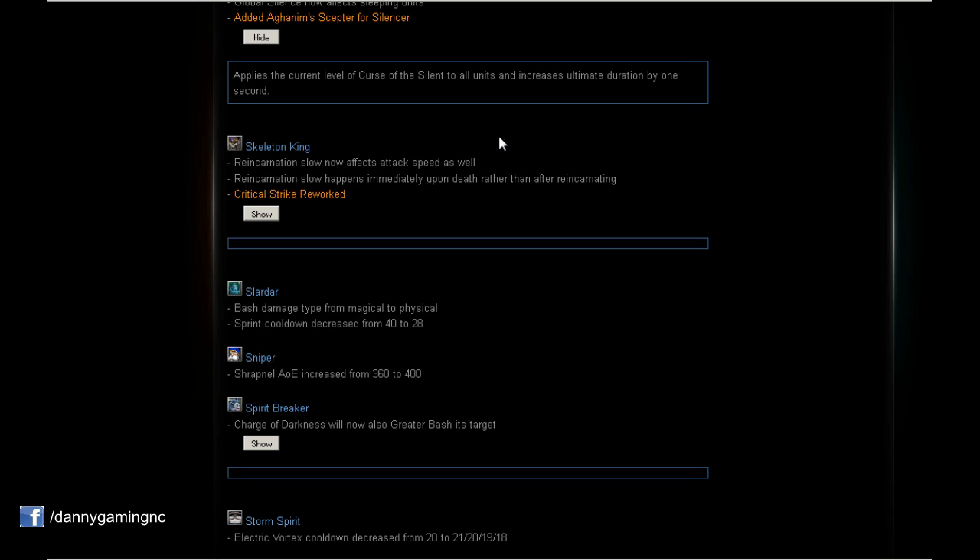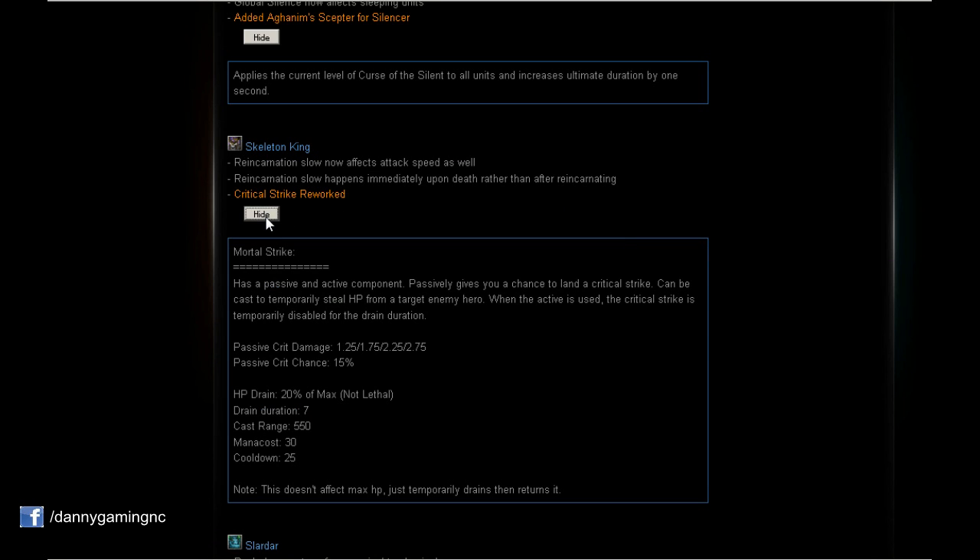Skeleton King: Reincarnation slow now affects attack speed as well. And the slow happens immediately upon death rather than after reincarnating — so right after you die you slow the enemies' attack speed and movement speed. Very nice.